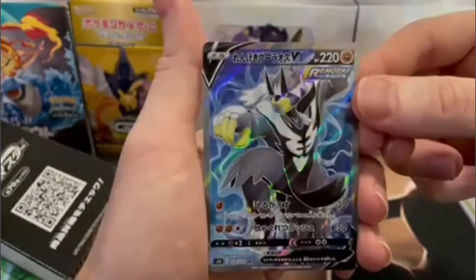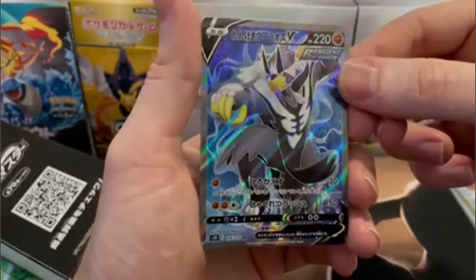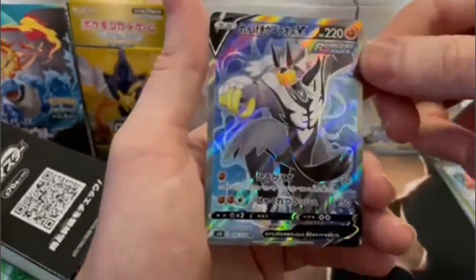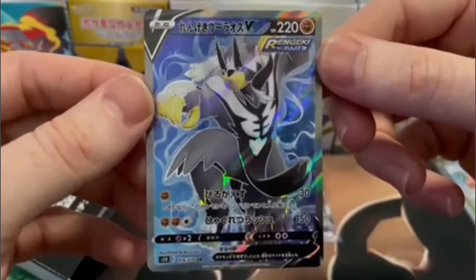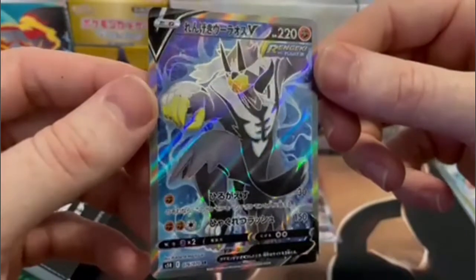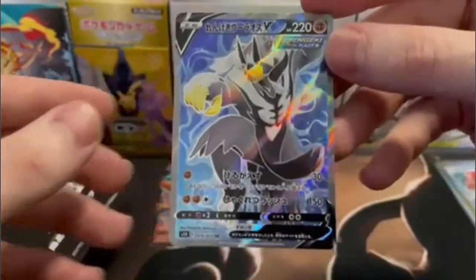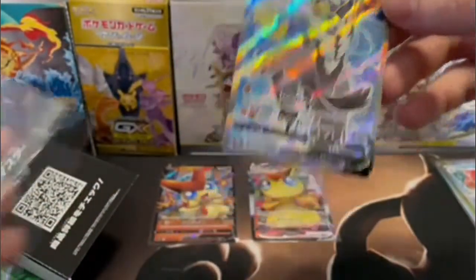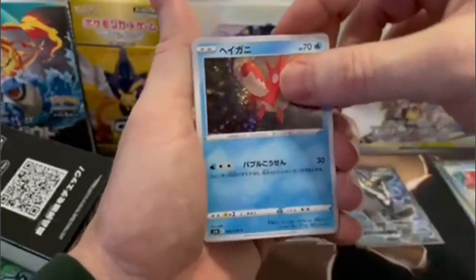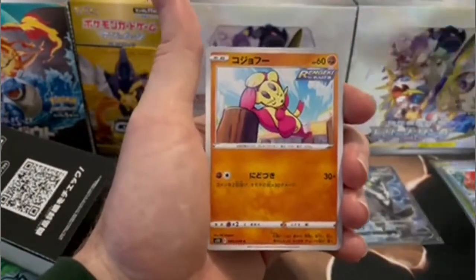Here we are on our Rapid Strike Urshifu Full Art V. Look at that — that looks good. I don't know if y'all can see that texture or not, but that's a good looking card. Very, very happy with that pull. So that was the first and probably only Secret Rare of the box, so we're going to be hoping for that double secret box. We'll see if we can hit it today — got to have faith for sure.